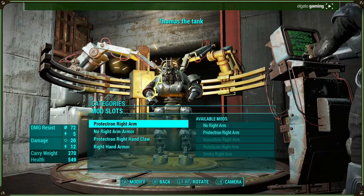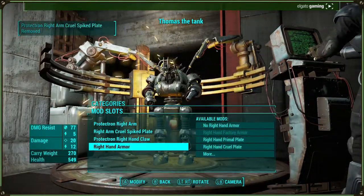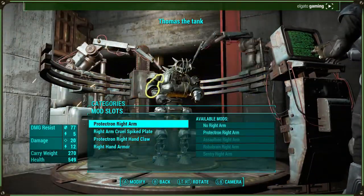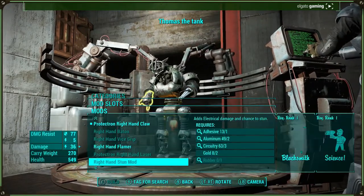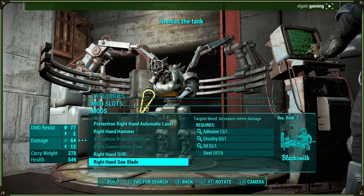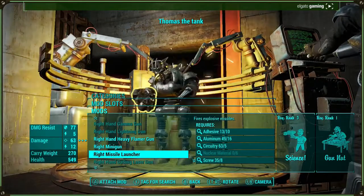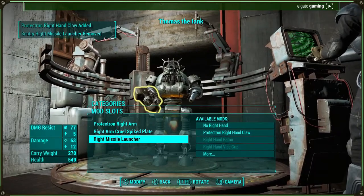Then we've got right arm armor — we've got this. And for hand armor, I don't think I actually had hand armor on it, but now we need to remove this and put on — yeah — the right missile launcher. How badass does that look? That looks pretty badass.